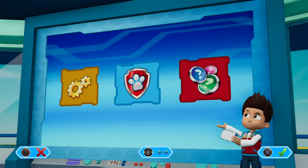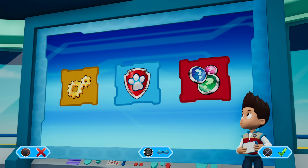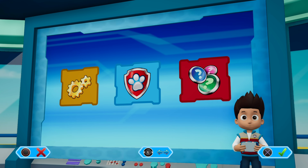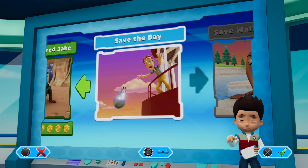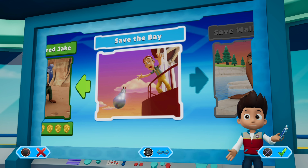Paws on Deck Pups, we've got rescue missions waiting. Time to check out our missions. To activate the mission computer, press the X button. Pups, we've got a new mission. Save the bay. Use the left stick to move between missions and press the X button to play.